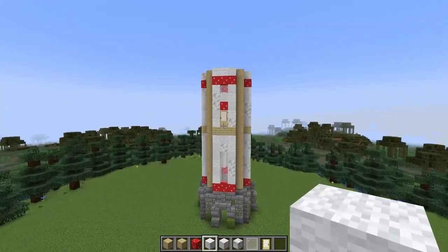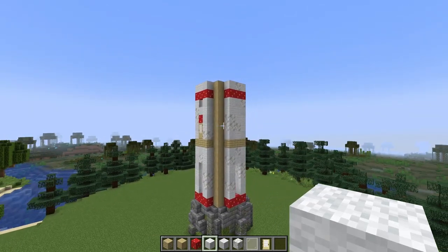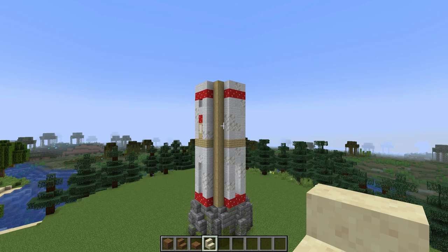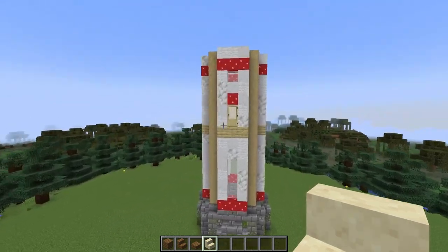You can then add one more layer of white material on top of all of these red blocks. Here's how the base of the tower is looking. Now we're going to start adding in some details, starting with the balcony which is going on the second floor.